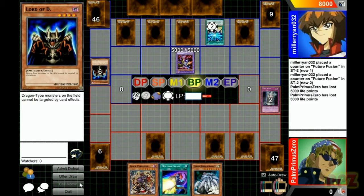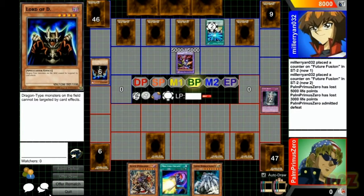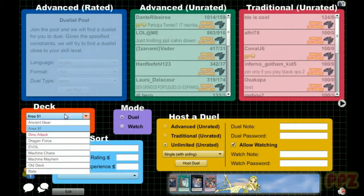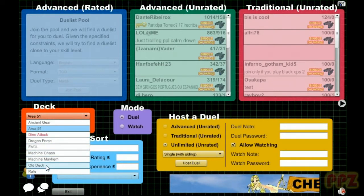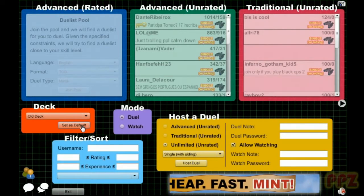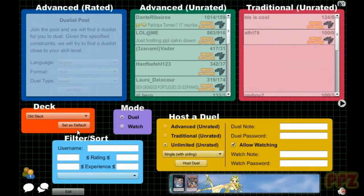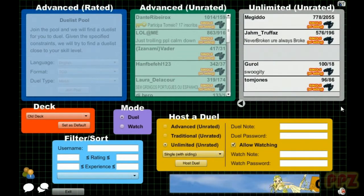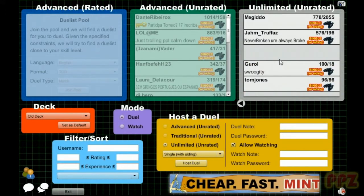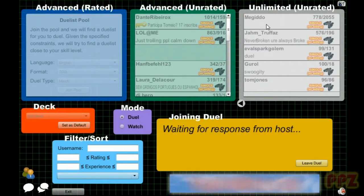Let's try another one. Dino attack? No. Let's go with an old deck — I know you guys are like, 'you always use the same deck.' Like I said before, leave a comment in the comment section below telling me what deck you want me to use, and I'll make it happen. I got hiccups. You're always broke. Let's go with Megiddo.